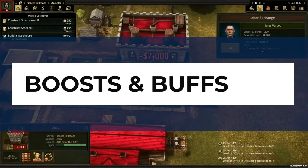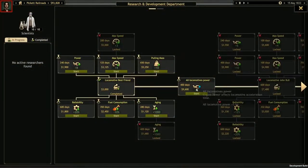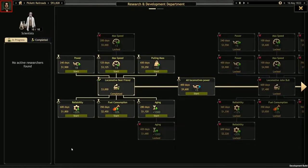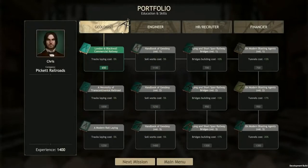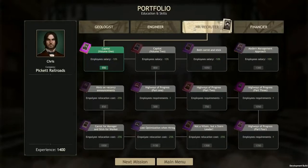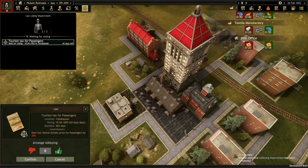One of the bigger mechanics to this game appears to revolve around ways to boost or buff certain aspects of your company. This is accomplished through several avenues. Hired employees all come with their specialties in certain areas. Researching tech can give you better trains or cheaper materials. Your personal experience gained through finishing missions unlocks portfolio boosts as well. And one of the really interesting ways is through legislation — convincing politicians to pass laws that can specifically benefit your empire or hinder your competition.